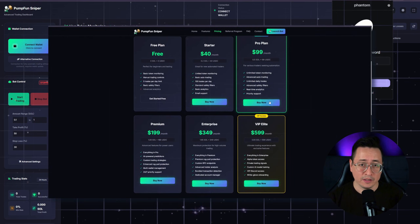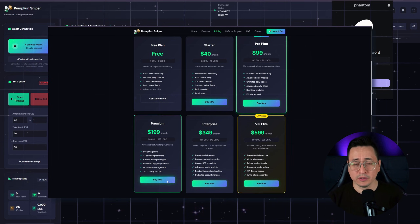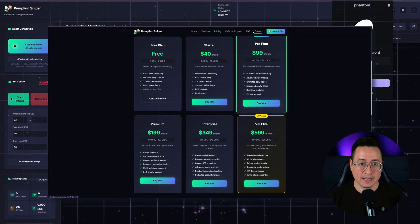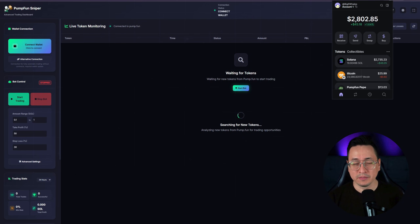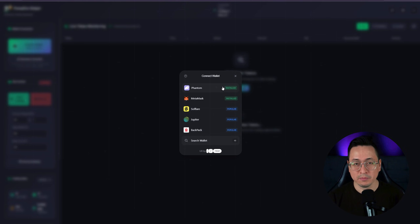You can check prices and plans on the pricing page. The golden rule: compare the cost of the service with the capital you're planning to trade. An expensive subscription only pays off with consistently positive results. And now, a short demonstration — I'll show how I launch the bot, which settings I choose, and what happens when a trigger is activated. Sit back and enjoy with some pleasant music.